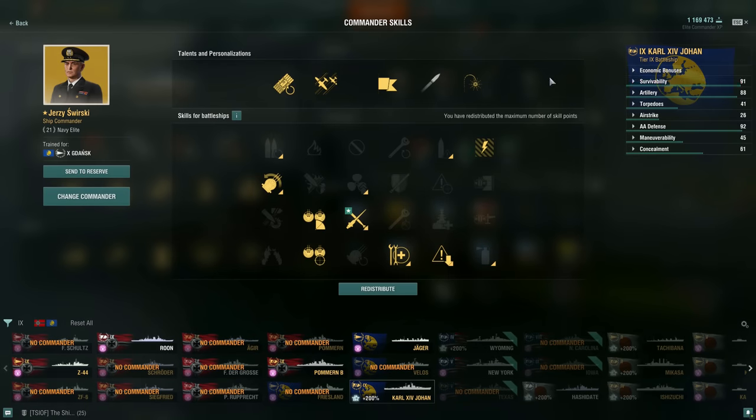I have Jersey Squirsky on here as one of my few 21-point Pan-Euro commanders. For the commander build: Preventative Maintenance gives a 30% reduction to the chance of modules — mainly turrets, torpedoes, steering gears, and engine — becoming incapacitated. Then Grease the Gears, also known as MLG Turrets, helps the turrets keep up with the ship. The Carl is a fast ship, and outrunning your turrets is pretty annoying, so this helps the turrets keep up with maneuvers.